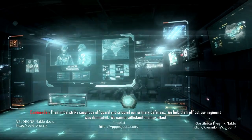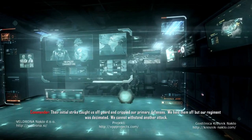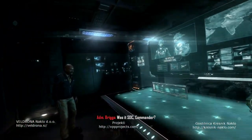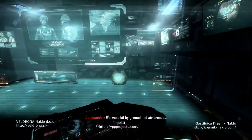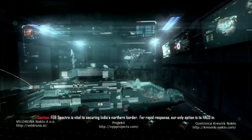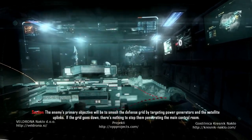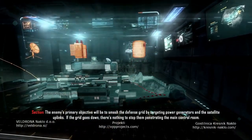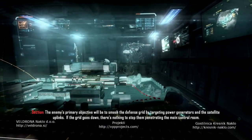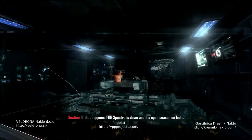Their initial strike caught us off guard and crippled our primary defenses. We held them off, but our regiment was decimated — we cannot withstand another attack. FOB Specter is vital to securing India's northern border. The enemy's primary objective will be to smash the defense grid by targeting power generators and satellite uplinks. If the grid goes down, it's open season on India.